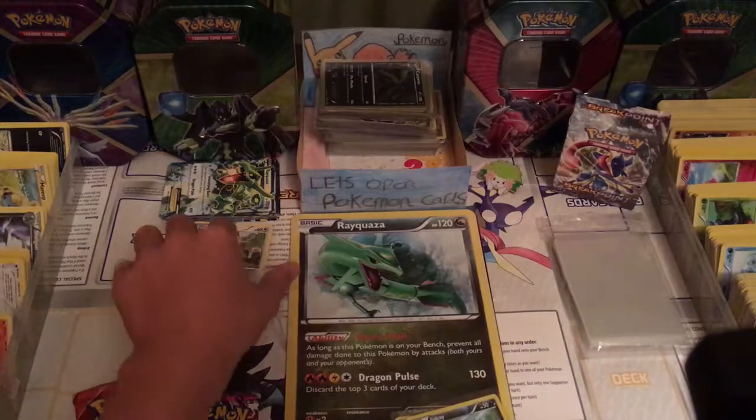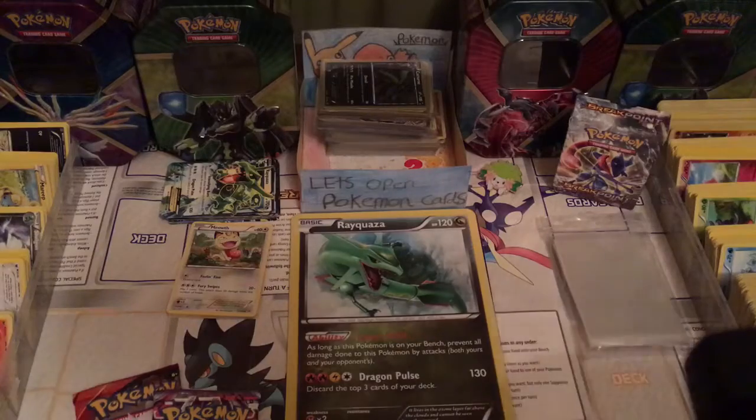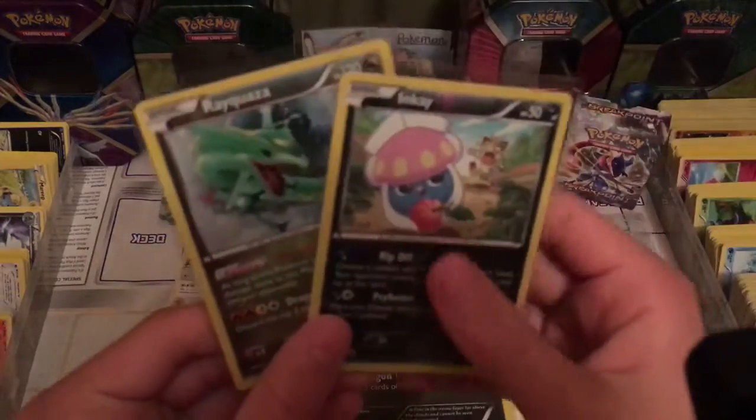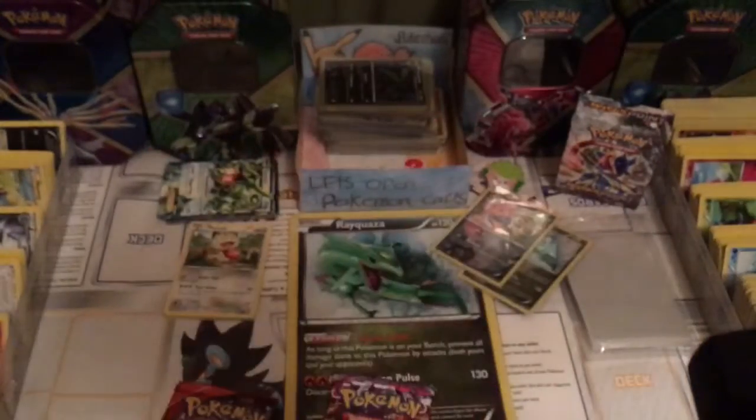Alright guys, we are back. Last episode we got them cards — we got this Jumbo card because we undone. Let's get it. This box, the Wakaza box. We got the Wakaza Holographic, Promo Fall, and the Inky. But today we're hopefully getting some more packs, more cards with the X and Y Phantom Forces and the Primal Crash.